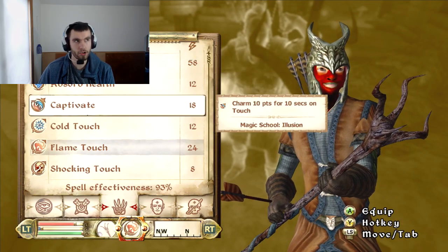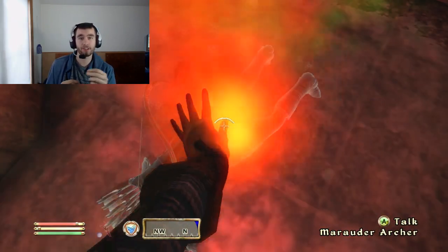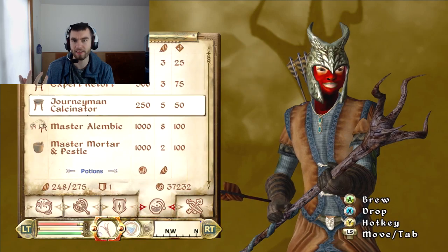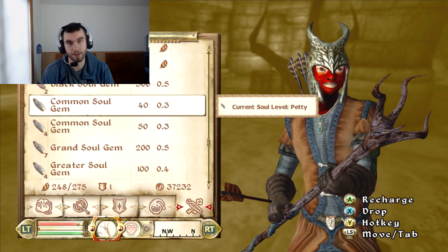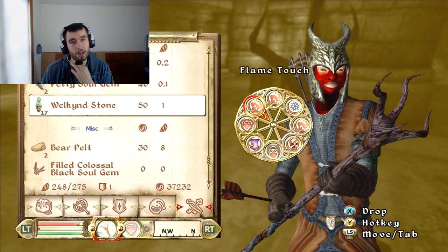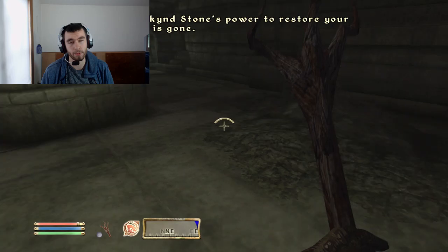Usually enemies in Oblivion don't have resist magic — they have resist fire, or they have resist shock. So I just carry those two damage types to counter the resistances enemies have. The sword, again, is just for close-range combat — if someone gets up close and you want to save your magic to heal, you can always just kill them with a sword.